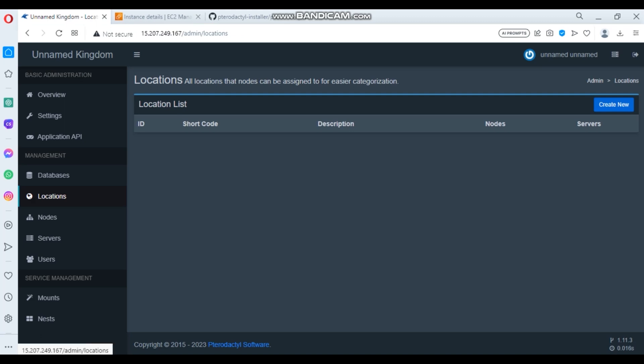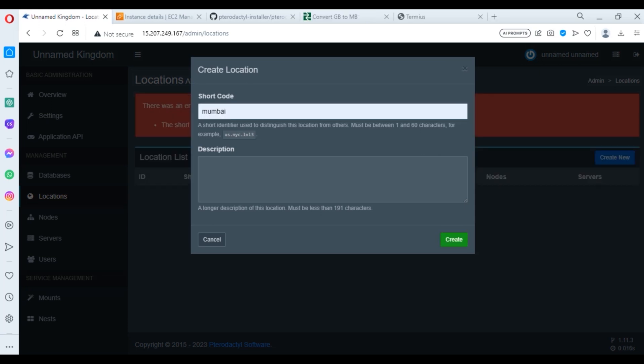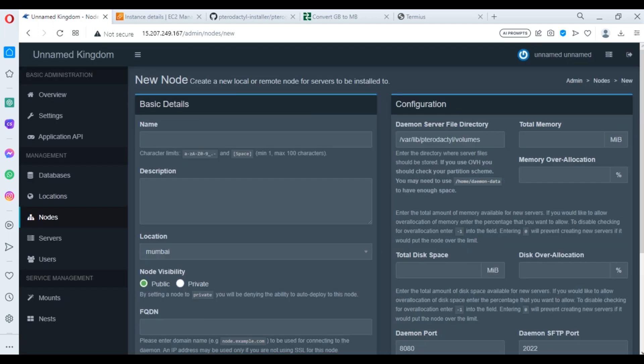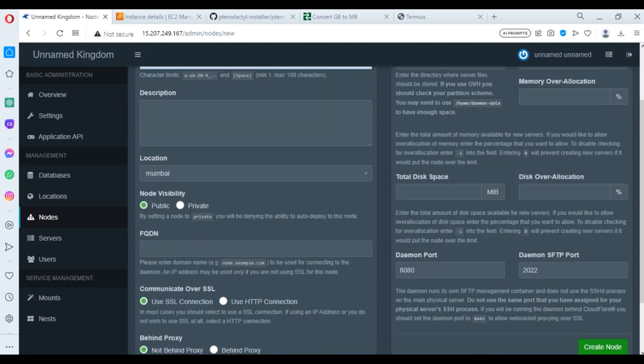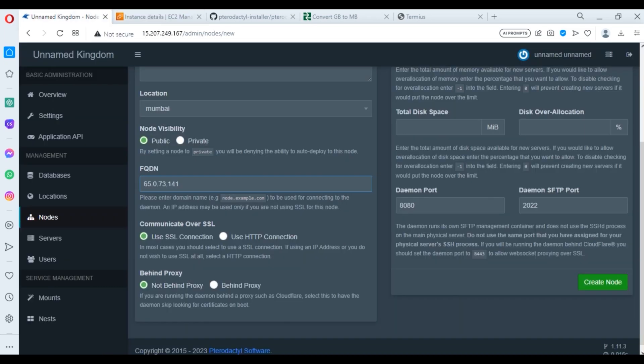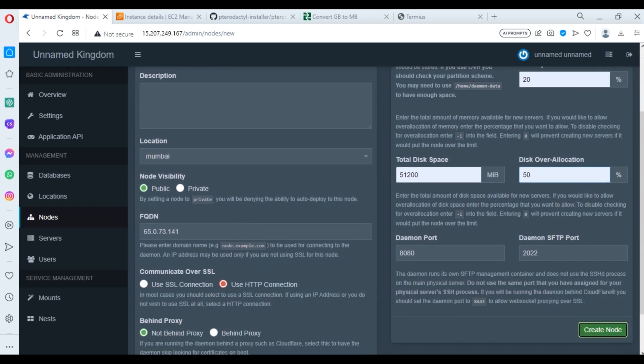After this, create a location. Press 'Create New'. The shortcode can be anything — I'm going to name it 'Mumbai'. Create the location and save it. Go to Nodes and create a new node. The name can be anything — I'm naming it 'Mumbai Node'. Scroll down. The FQDN will be the public IPv4 address of the Wings instance. Use HTTP connection. Total memory: 32768. Memory overallocation: 20. Total disk: 51200. Disk overallocation: 50. Create the node.